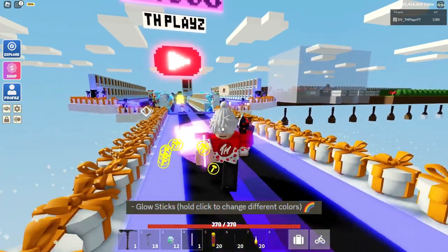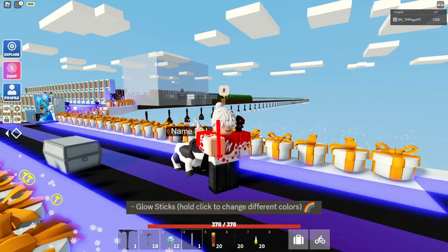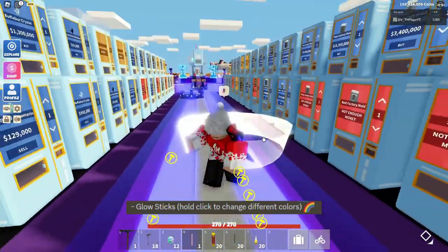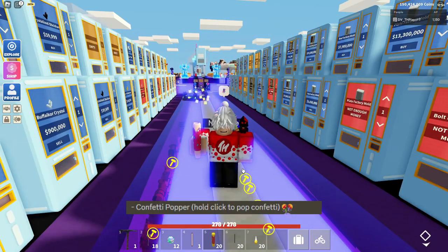Then you have the Glow Stick, and you can actually change the colours of this by hold-clicking then letting go, then hold-clicking and letting go again — now it's red. You can run around, do whatever you want with it, it's pretty cool. And with the Confetti Popper, you just hold click and it pops out with a bunch of colours, which is really cool.